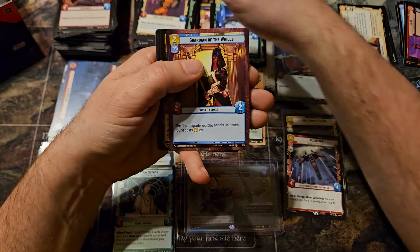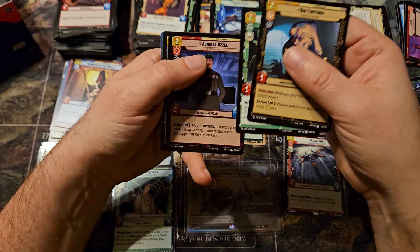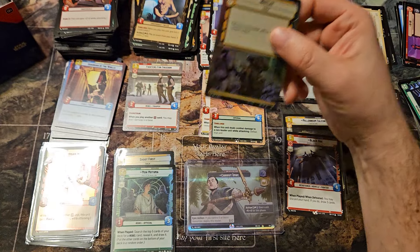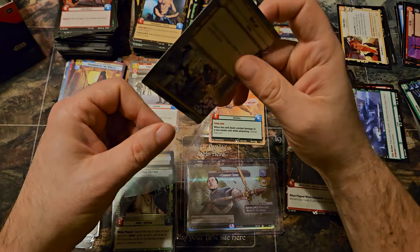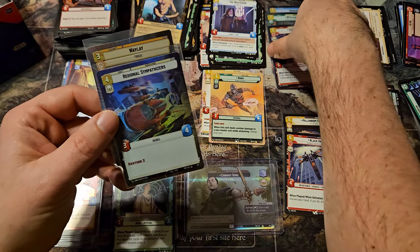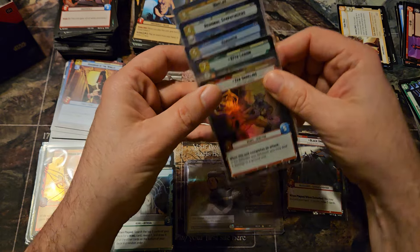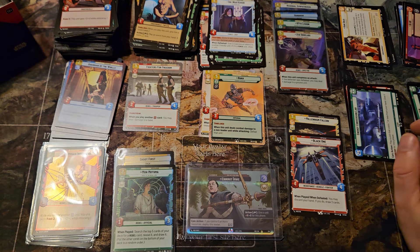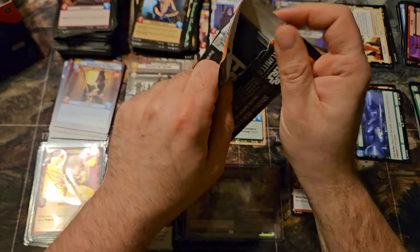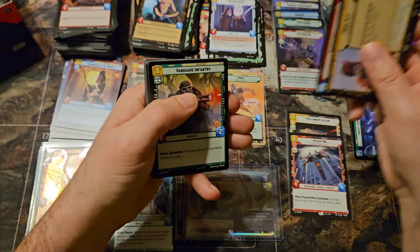It looks like we're hitting that potential at the end of this pack. And an Obi-Wan Kenobi — a Waylay, common hyperspace foil. So that gives us three commons and two uncommons in the hyperspace foils. Five hyperspace foils and a showcase.